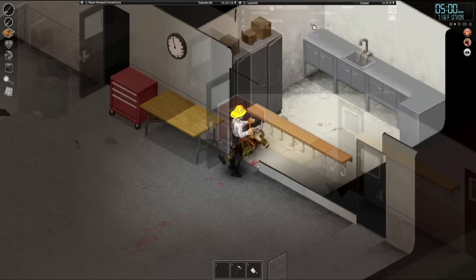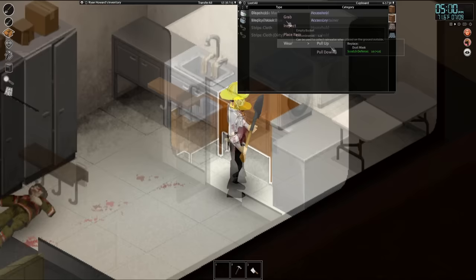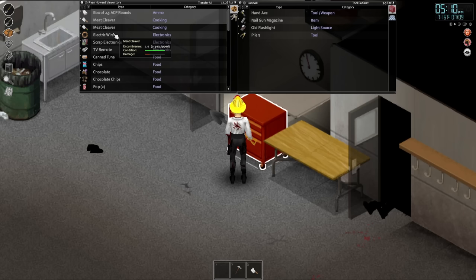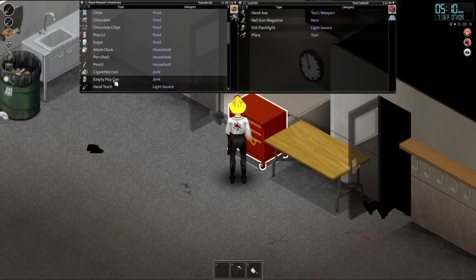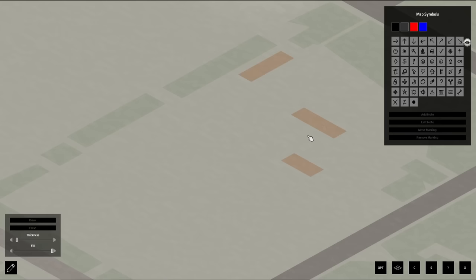Inside here we got just a bunch of medical supplies. I'll take a disposable mask. Not the best, but this is going to be the best place for our base. So what I'm going to do is drop off all the stuff that's not very needed right now, and we're going to go fight that zombie horde with the duffel bag, because I really need one. I also want to make this my impromptu base, because I have plans of defending this construction lot right down here.